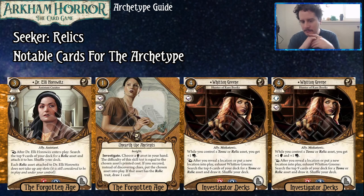A lot of the strongest Relics do cost three or more, which means you're at least breaking even with Dr. Ellie. And if you're grabbing something that costs more than that, obviously you're making money. So that's pretty good.